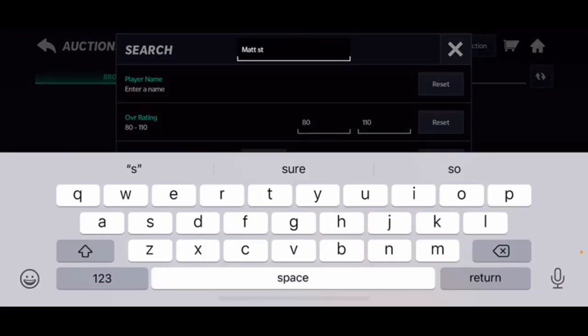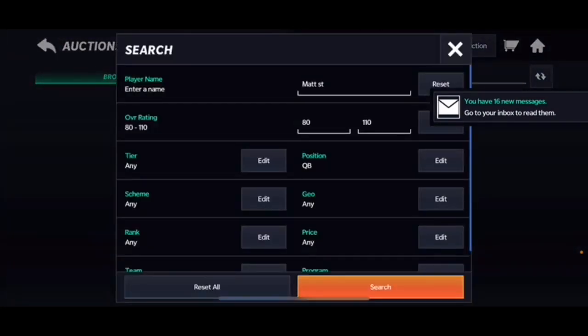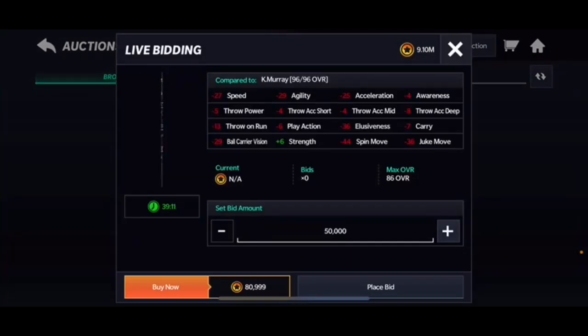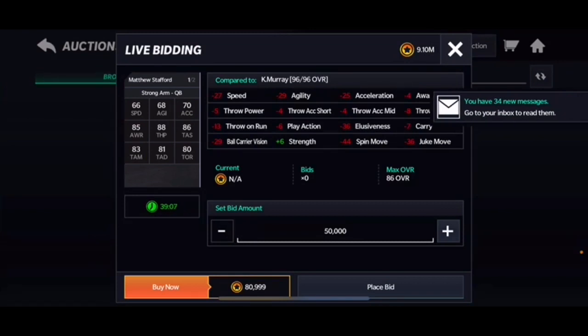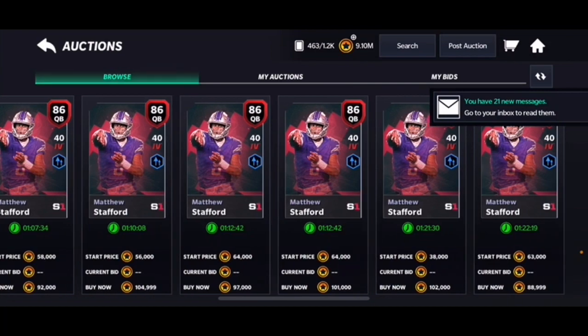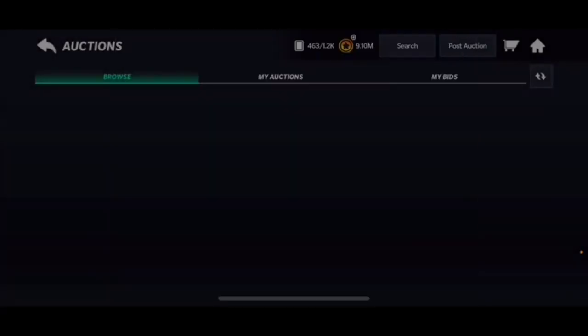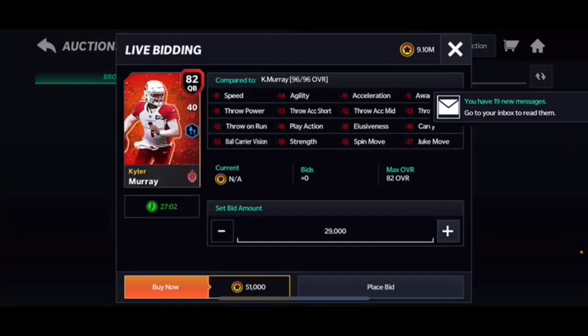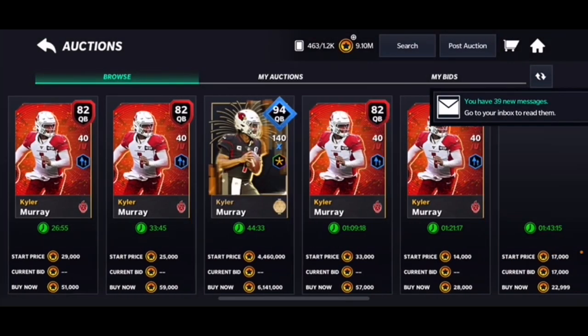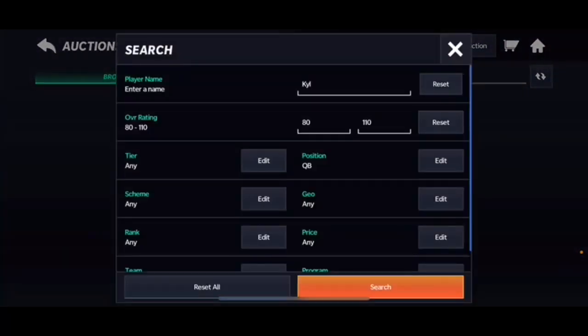Next is Matthew Stafford, 86 overall. The power and speed are admittedly bad, but 88 throw power with solid throw accuracies is pretty decent. He goes for maybe 60k or less, making him a decent pickup. There's also a card with 40 power but 82 speed that goes for about 20k — decent if you really need the mobility.